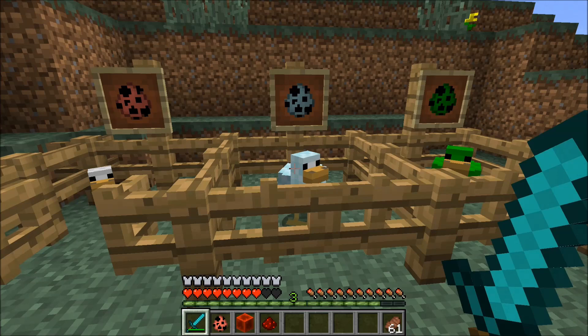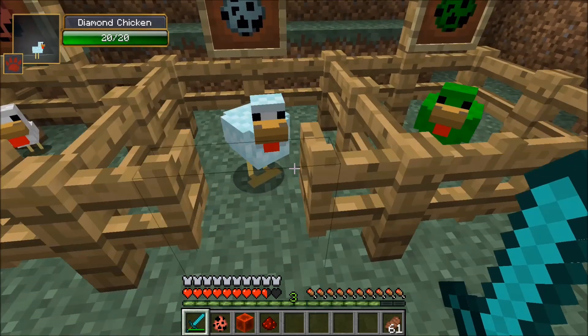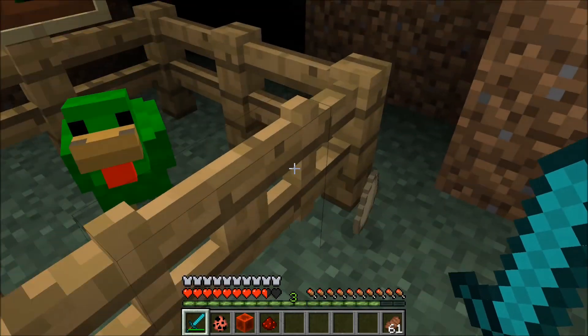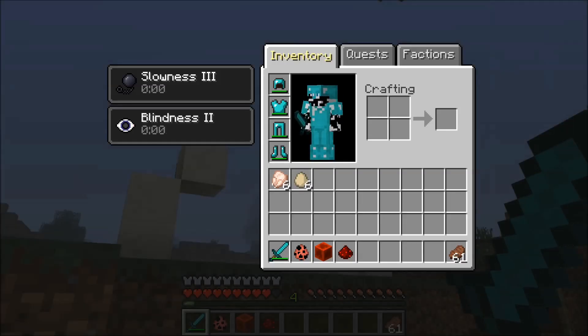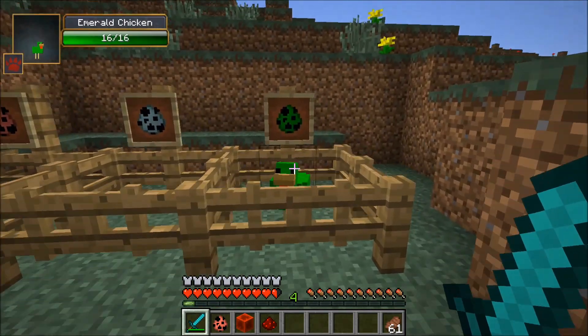The next is the most powerful on the HP side, and that is the Diamond Chicken. Once we let him out, he's going to give us Blindness and Slowness — so he's like a mix between the Gold and the Coal or Lapis. He has 20 health and a Slowness 3 effect, so you're going to be going a lot slower.